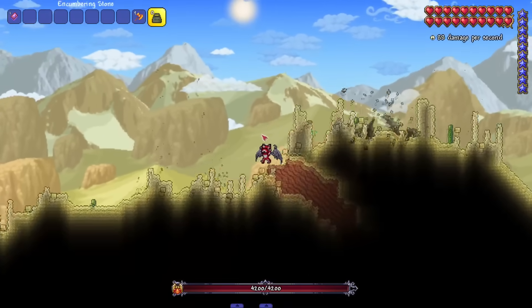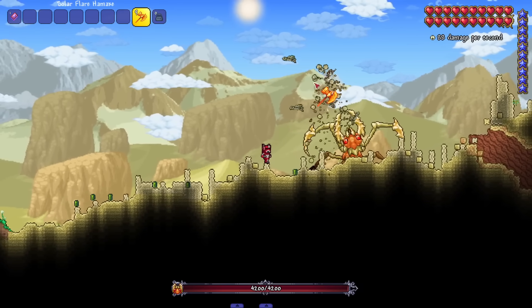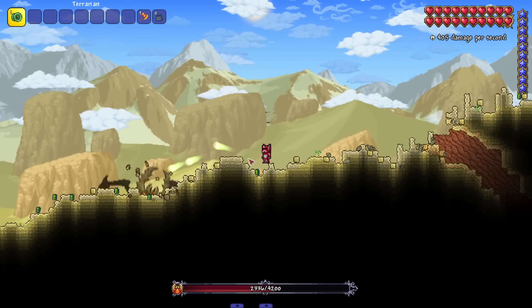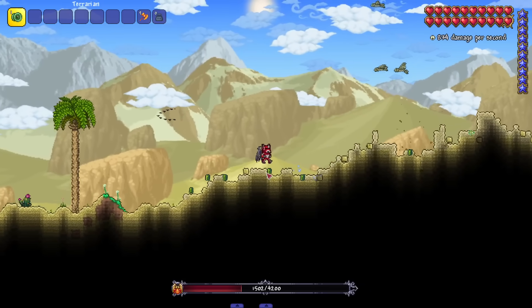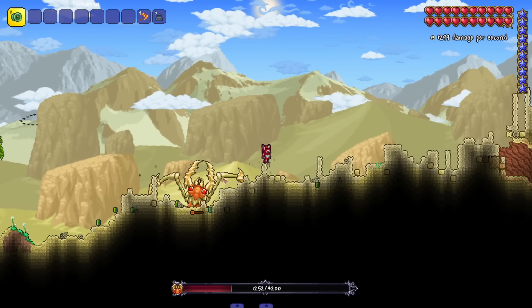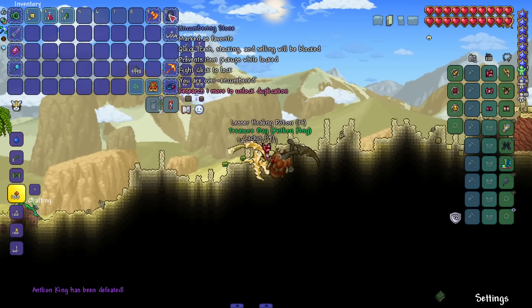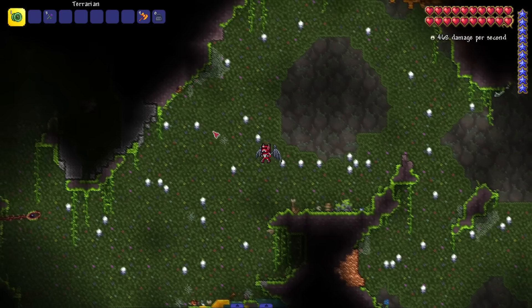I have no idea if this boss is affected by master mode difficulty — the mod is still probably a work in progress having just come out for tMod 1.4. It does a little explosion when fake sand builds up, which clears the obstacles it creates on its own. It's a little weird, but I think that's all. This might honestly be one of my favorite iterations of an ant lion boss — the attacks weren't bad.